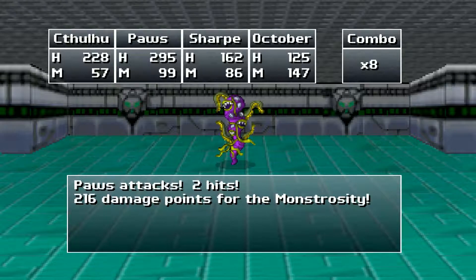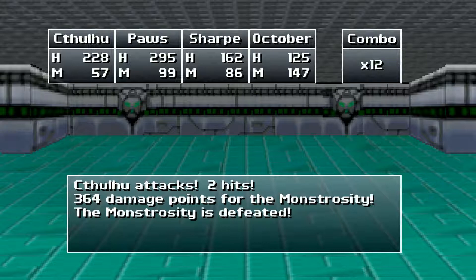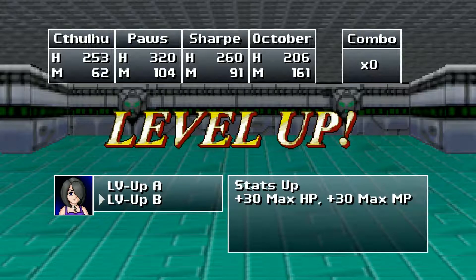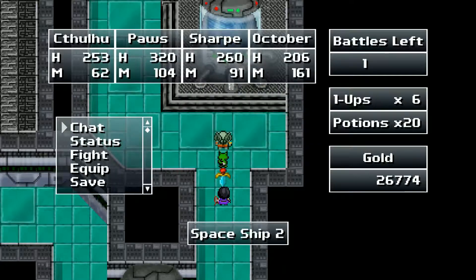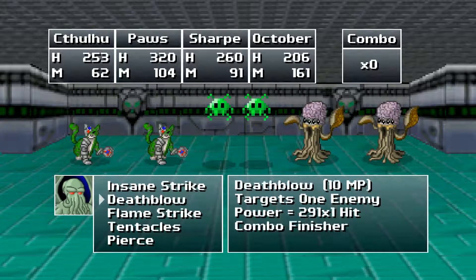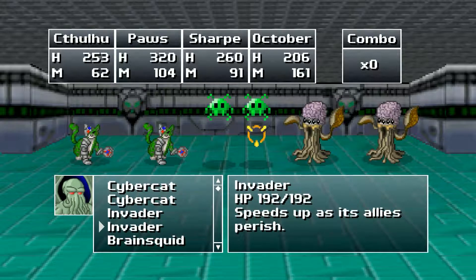Pause is at 216 — oh, he gets two hits. Did he always have two hits to his attack? I think he did, I just wasn't paying attention. Sharp is doing a little more than Pause, and Cthulhu doing way more than either of them. He ignores defense with his new source — 30 strength, 40 magic. October, your HP and MP are fine, so let's give you more magic for more power. This last battle isn't really going to help anybody, but I'll take it.